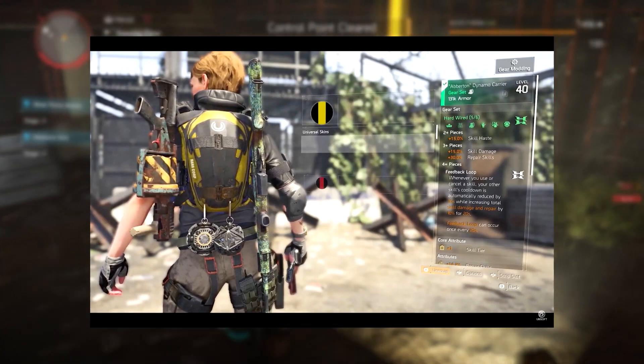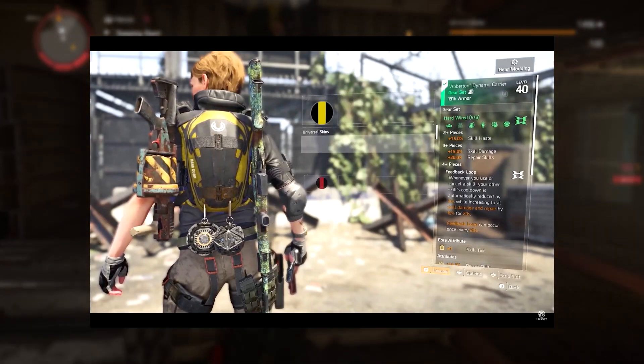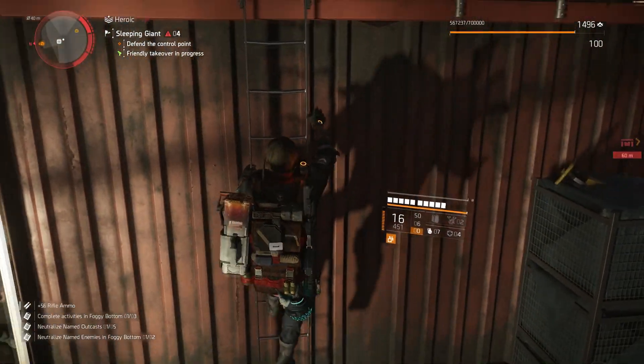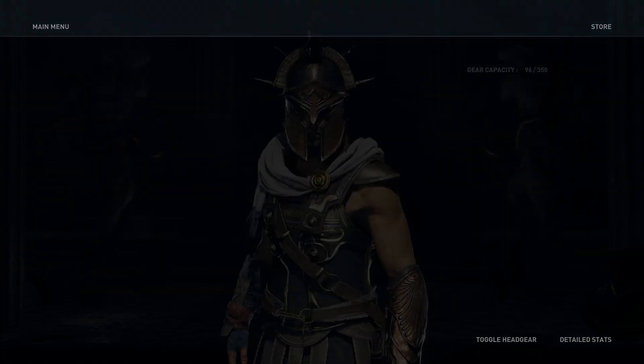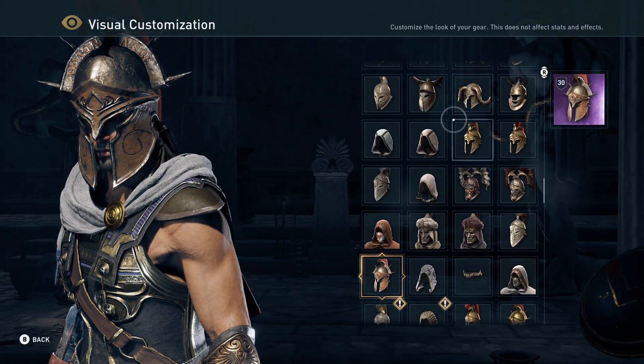For example, you could have a Providence chest piece on, but have it look like a Gilligard chest. For anyone who's played Assassin's Creed Odyssey, you may already be familiar with this idea, as they use a very similar system with their cosmetics.